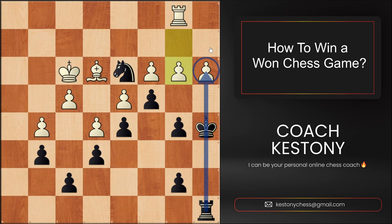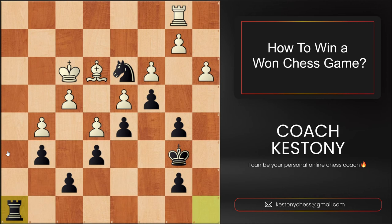Right now our rook would not be attacking a3. So what Black did is play the move Rook h8. White then played King g3 to stop the king invasion to squares h3 and h2.